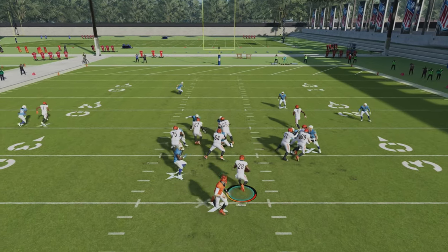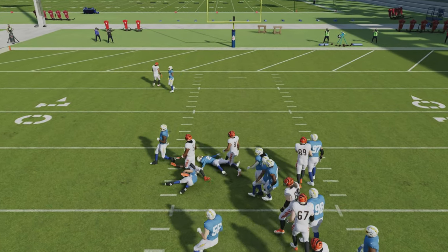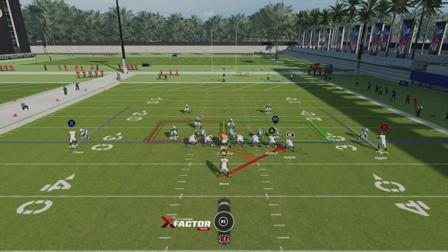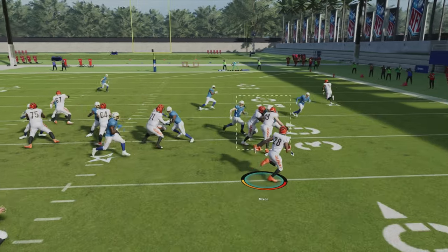It's okay if it's not a big run game every time — sometimes the defense just wins a play; it's football. Outside runs apply the same blocking principle where the mic linebacker is the player you want the double team to move up to. Except this time instead of the center, it's double teams with your guards, tackles, and tight ends.